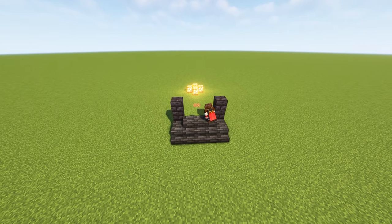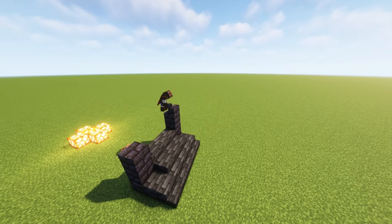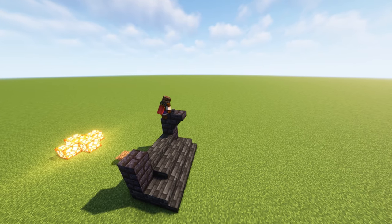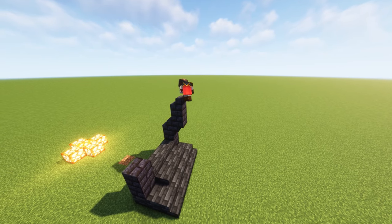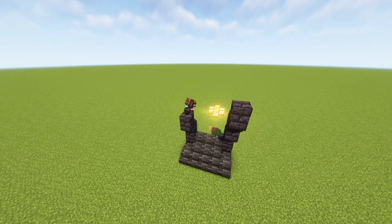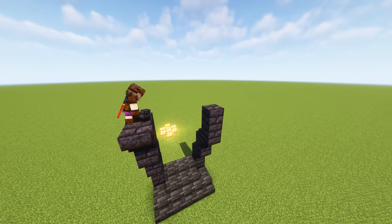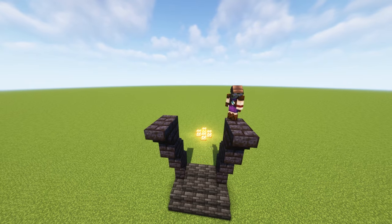Then we fill up the space between them with slabs of deep slate tiles. What we're then gonna do is make the overhang a little bit, so we're gonna place the stairs first facing the front, then facing the back, full block, facing the front, facing the back. And then we do it one more time on the other side. Don't forget to put two full blocks on the end, and repeat the process of placing a stair upside down.